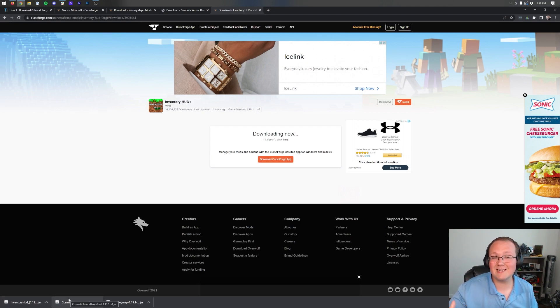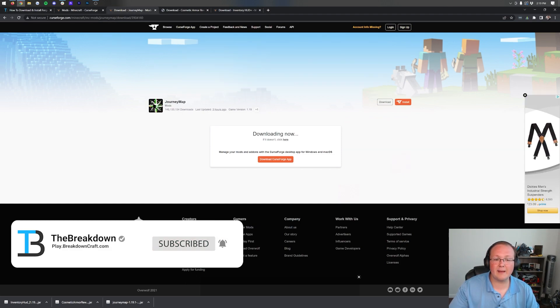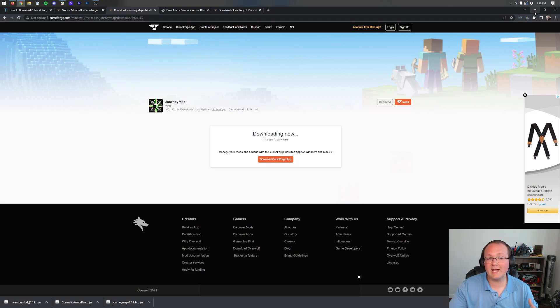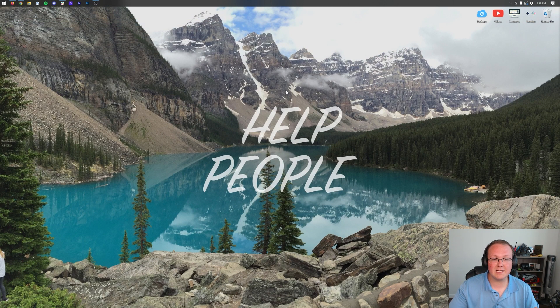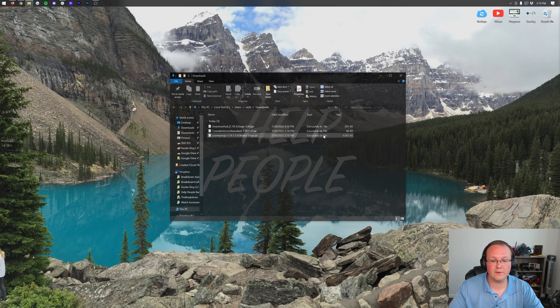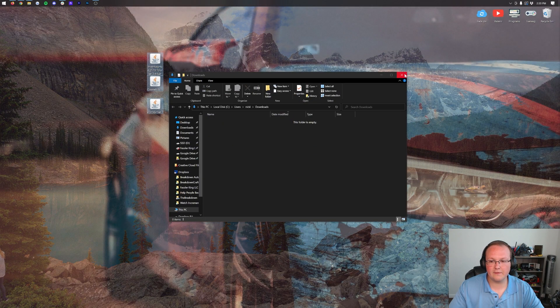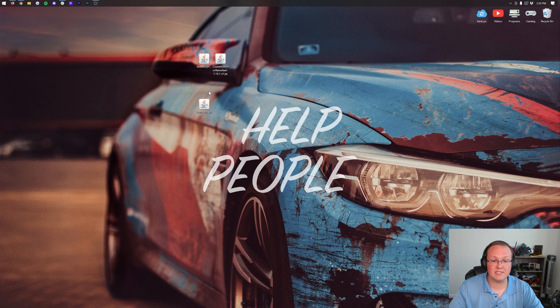All three mods are now downloaded. You may need to click 'Keep' in the bottom left of Chrome, or save them in Firefox depending on your browser and security settings. As long as you're downloading from CurseForge they're safe — I'd recommend anything over half a million downloads. JourneyMap has over 100 million. Now move these mods to your desktop. Click the Windows icon, go to Downloads, and drag and drop — Inventory HUD, Cosmetic Armor Reworked, and JourneyMap — onto your desktop.